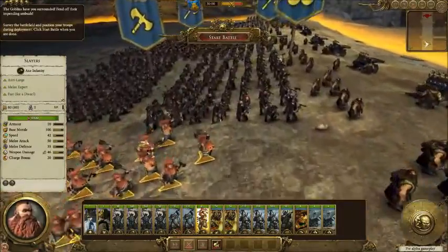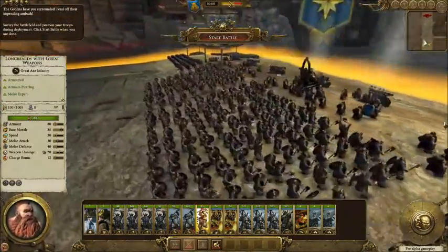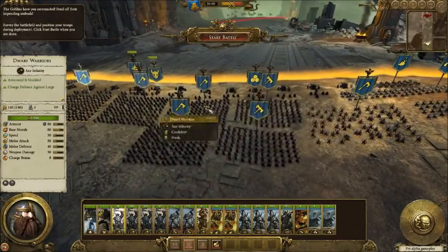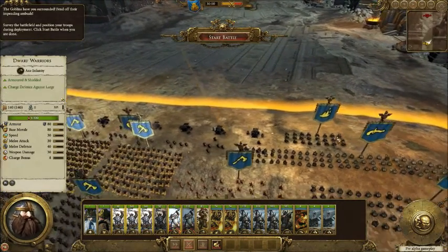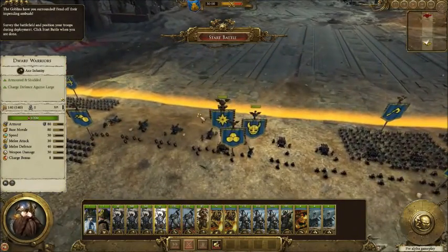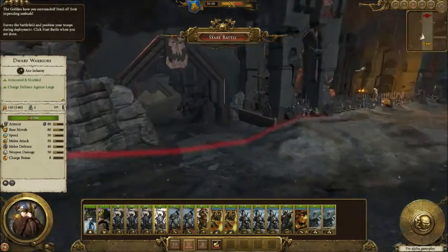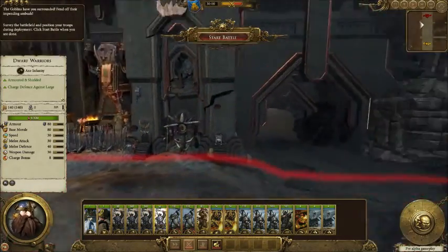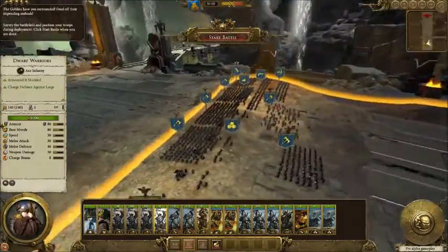One of the interesting things about this battle is I'm glad to see that the scope of the Underway has been very carefully recreated. When I heard there was going to be tunnel fighting, I expected it to be quite a bit more narrow than this. That being said, this does put some interesting limitations on the Dwarves. As you'll see in this video, they're quite reliant on their ranged firepower, which is appropriate. And this style of fighting really doesn't allow them the strategy of hiding in a corner and just obliterating enemies before they can get close, because you've got goblins coming in from every single direction.